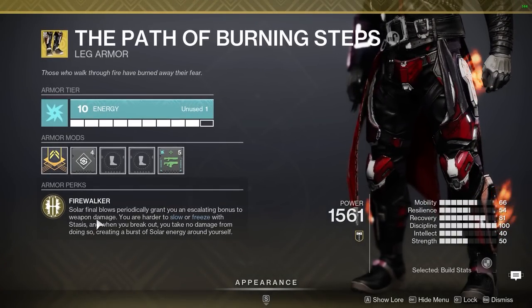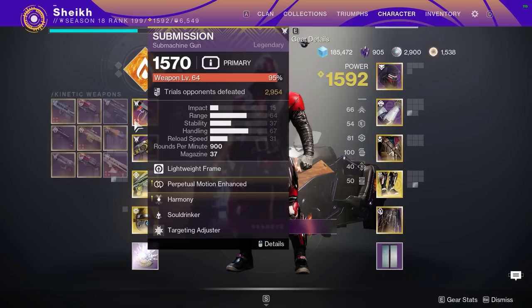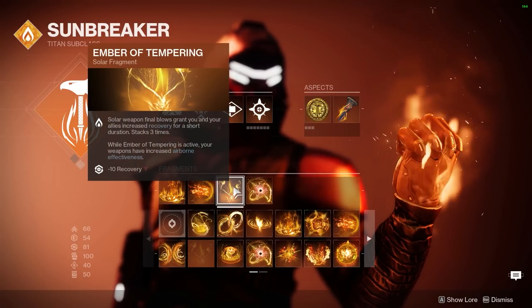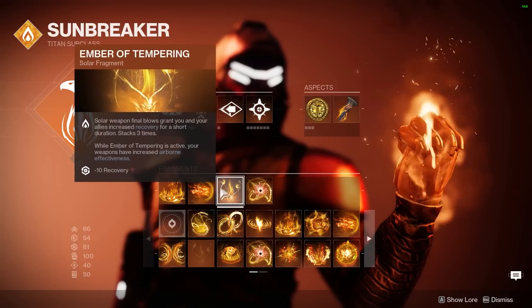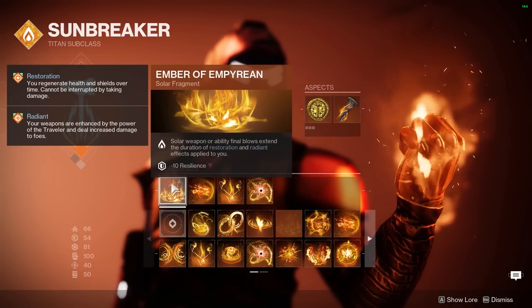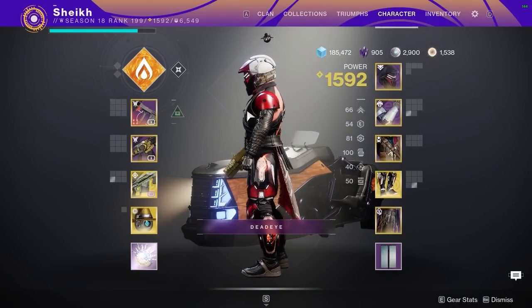On top of that we're using Path of Burning Steps, which gives a damage buff for solar weapon or solar ability final blows every second kill — that's called Fire Walker. Fire Walker gives you the same damage buff that Harmony does, so you can have either active. We also have Ember of Tempering: solar weapon final blows grant you and your allies increased recovery and increased airborne effectiveness. And Ember of Empyrean: solar weapon or ability final blows extend the duration of Restoration and Radiant effects, so if I've healed and then get a kill, that healing gets extended.